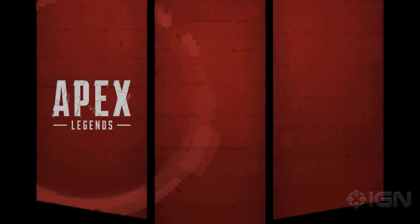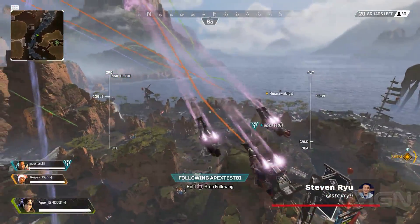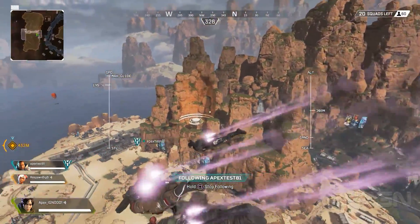Apex Legends is a squad-based battle royale game that takes place in the Titanfall universe. Teams of three will drop into Kings Canyon to try and become the last squad standing. Here are 7 tips you should know while playing Apex Legends.